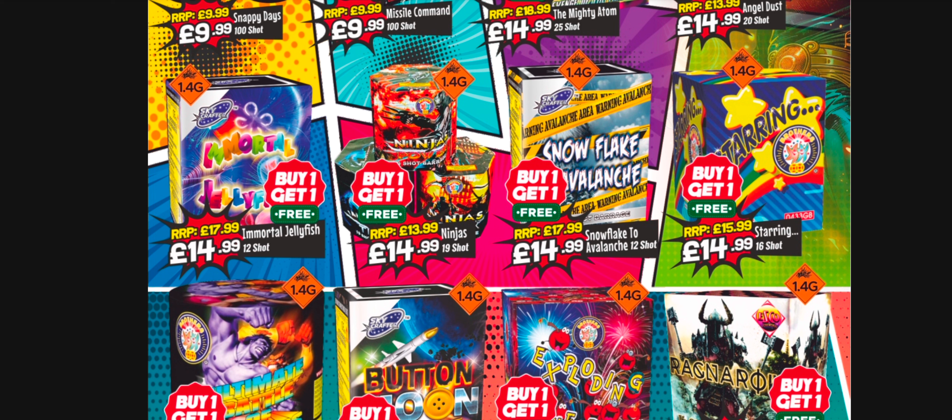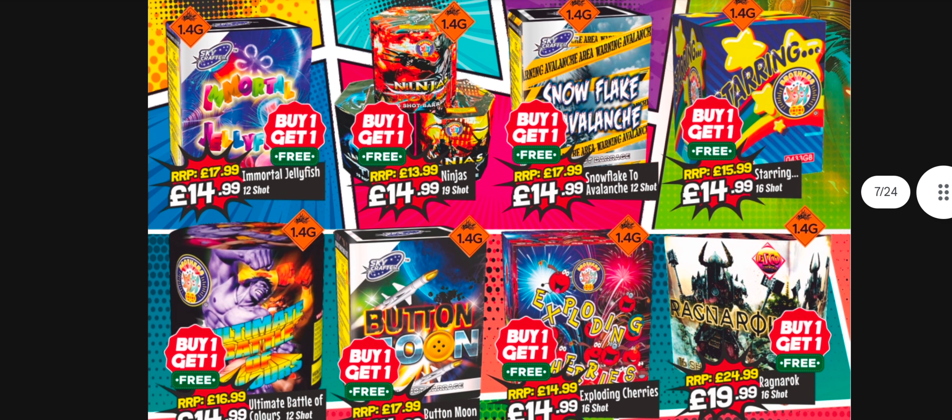Starring is a bargain - buy one get one free, lovely colours: blues, golds, red and green as well, though most fireworks have red and green so it gets a bit boring when they're always the same. The Ninja series - there's one that's a purpley pinky colour that's quite nice. If you can figure out which one of the Ninja series has that, I'd probably go for that.